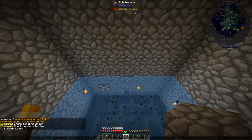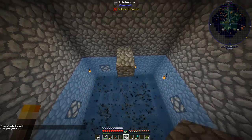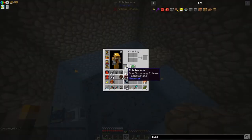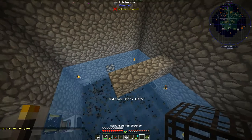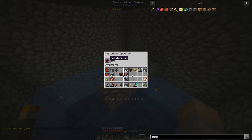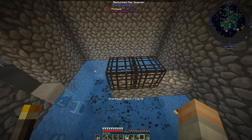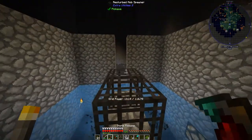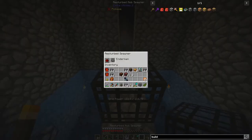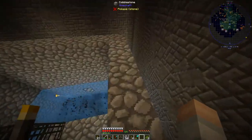Right here in the exact middle we'll put the resturbed spawners. Javadan is out later. We want the enderman spawner on the bottom with redstone on, and then the blaze spawner on top set to always on.